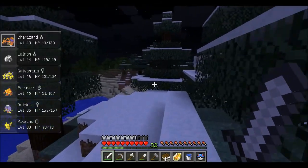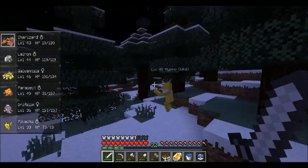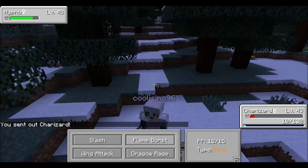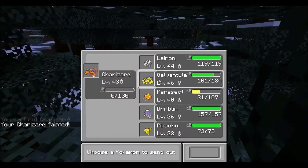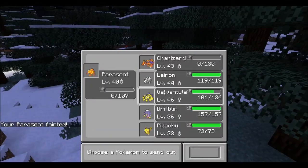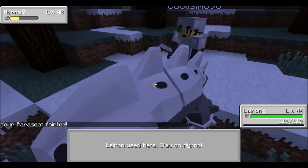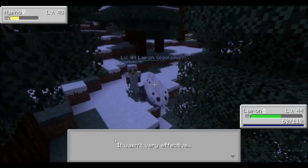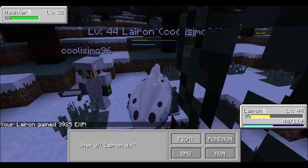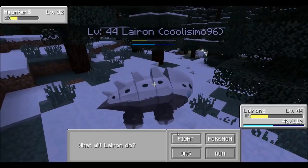Gotta be somebody hiding around somewhere. Come on now — Alakazam, where are you? Ooh, that's a Hypno! You're a level 48 Hypno — I like you. Charizard's almost dead though. Dragon Rage — probably better. So he's dead. Let's bring out Lairon — he's a scary one here. Let's try Metal Claw. Metal Claw missed. Critical hits are killing me. I already have a Ghost-type so I don't need you. Roar is completely useless at this moment.